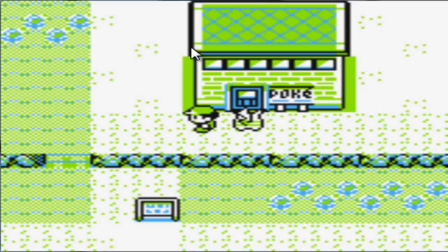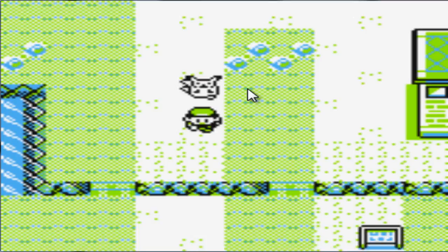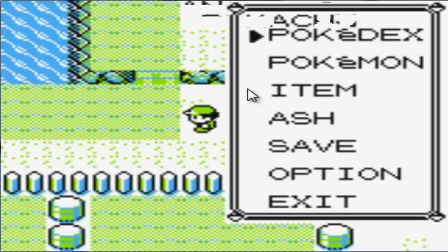Hello everybody and welcome to my Pokemon Yellow Walkthrough Part 3. I forgot to save last time when we cut the Mankey, so here's the update on the team. We cut our Nidoran instead — we didn't give it a nickname, it's Poison only, and they only have Leer and Tackle. I grinded my Pikachu up to level 9, learned Thunder Wave and Tail Whip. Today we're gonna try to head all the way to Pewter City if we can.